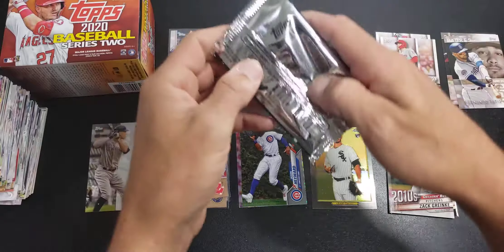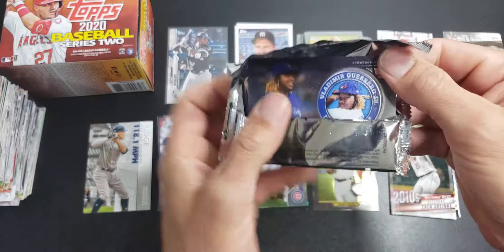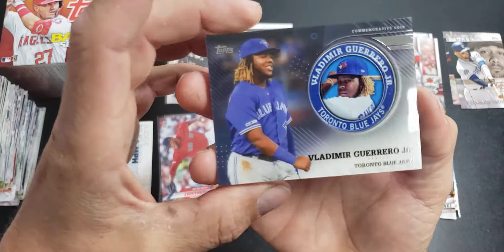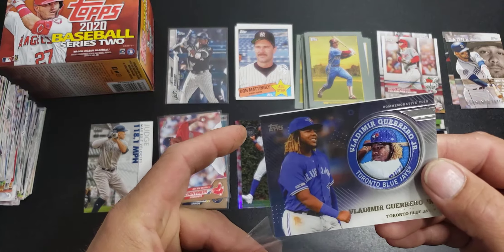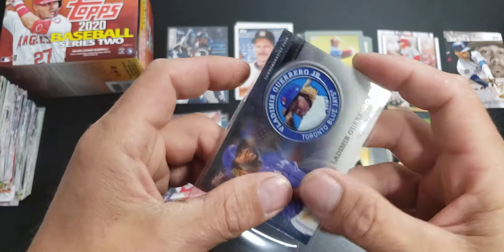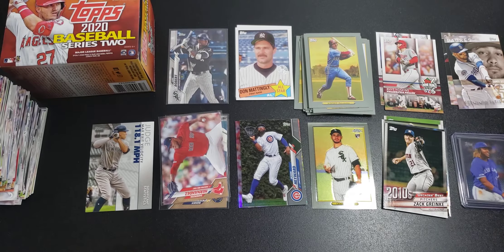Now for our medallion card — looks like we got a Vladimir Guerrero Jr.! Pretty cool. Flip it over to make sure it's not numbered or anything — not numbered, but a nice Vlad. I have a top loader for that. That card is very, very heavy. Thanks for watching, have a great evening, and I'll see you next time.